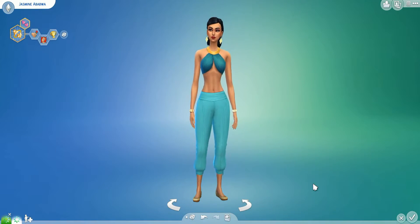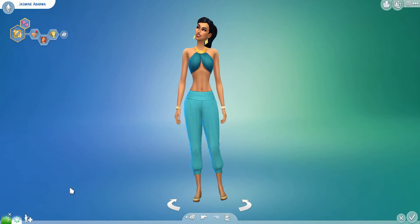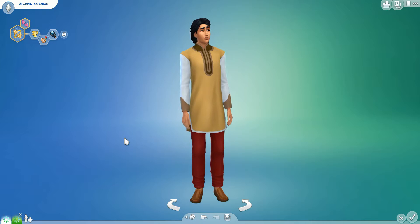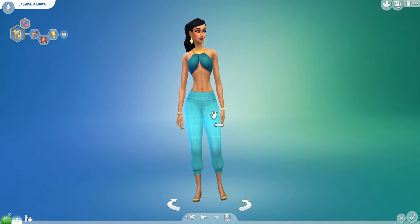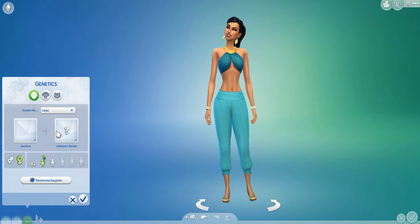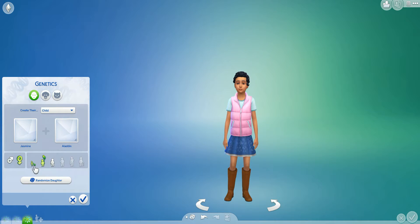Hey guys, I'm Jessprime and welcome back to another What If These Sims Had Babies in The Sims 4. This is originally Sims Wishes Challenge, so all credit goes to her. Today we are here with Disney's Jasmine and Aladdin — the best I could find on the gallery that didn't require custom content. I thought this one was a pretty good match, especially on Jasmine. If you don't know how this challenge works, we use the genetics tool to create two toddlers, two children, two teens — pretty much one boy and one girl each — and see what their children would look like.